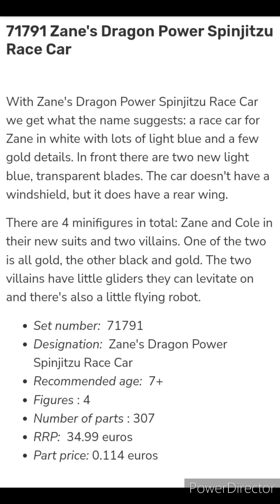Set 71791, Zane's Dragon Power Spinjitzu Race Car: we get a race car for Zane in white with lots of light blue and a few gold details. In front there are two new light blue transparent blades. The car doesn't have a windshield but does have a rear wing. There are four minifigures — Zane and Cole in their new suits and two villains, one all gold and one black and gold. The two villains have little gliders and there's also a small flying robot.